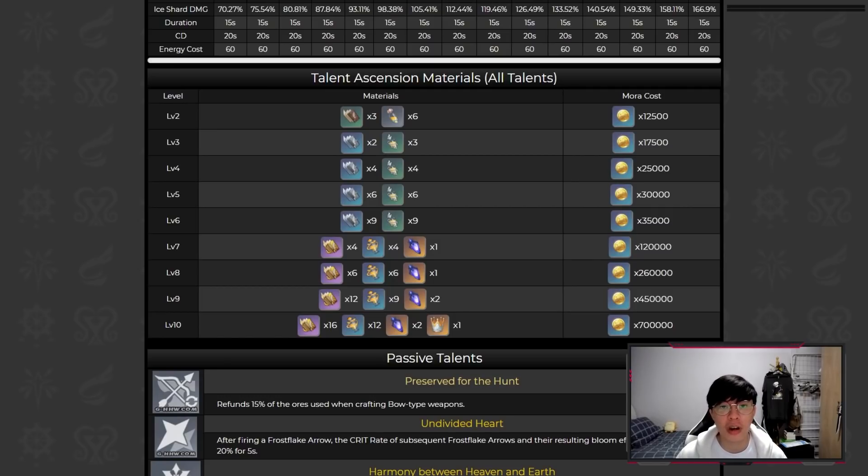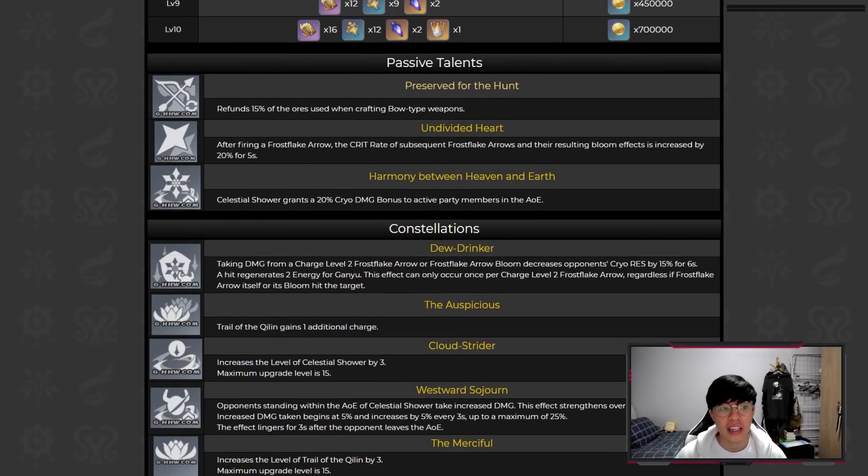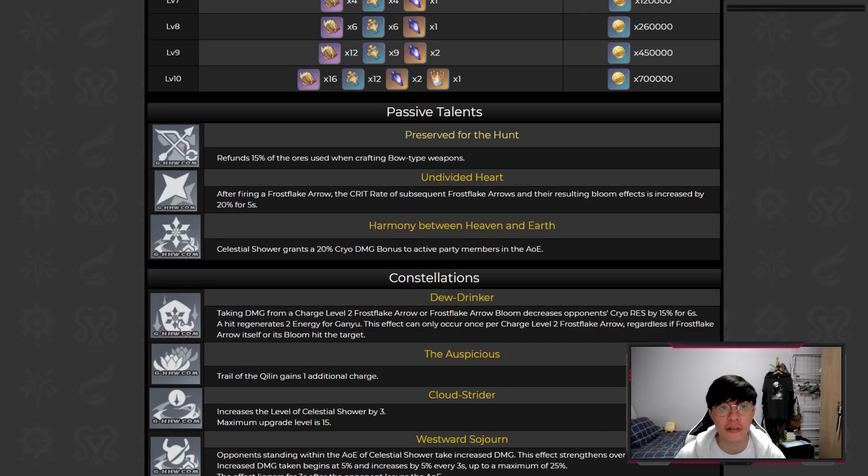For talent ascension materials, she requires the Guide of Diligence and more Whopper Flower Nectars to level her talents up, so make sure you're prepared if you're pulling for her. Her first passive talent refunds 15% of ores used when crafting bow-type weapons. Her level 20 ascension talent is that after firing a Frostflake Arrow (the level 2 charged shot), the crit rate of subsequent Frostflake Arrows and their bloom effects is increased by 20% for 5 seconds — making charged shots in succession really powerful. Her level 70 ascension talent grants a 20% cryo damage bonus to active party members in the AoE of her burst, which is most useful for melee cryo characters like Chongyun.